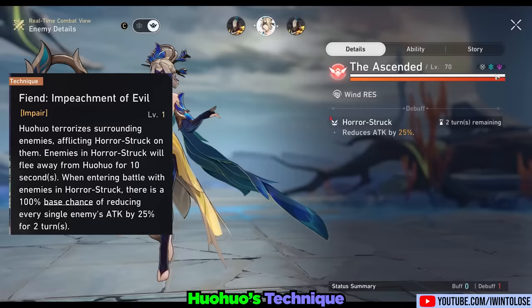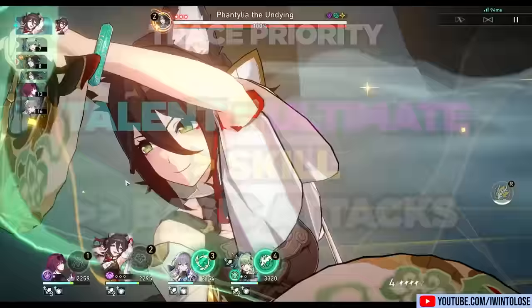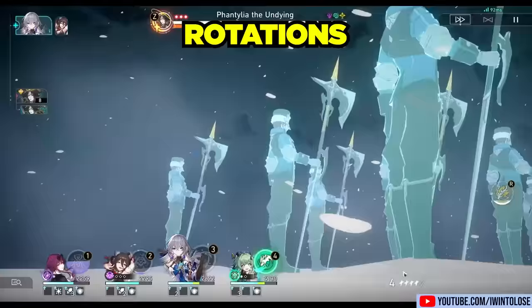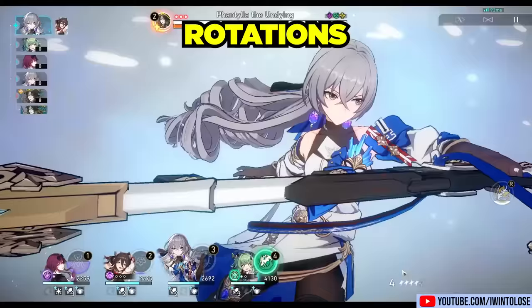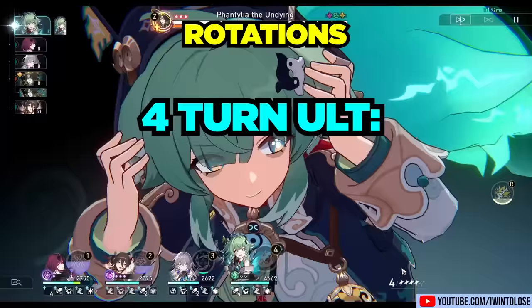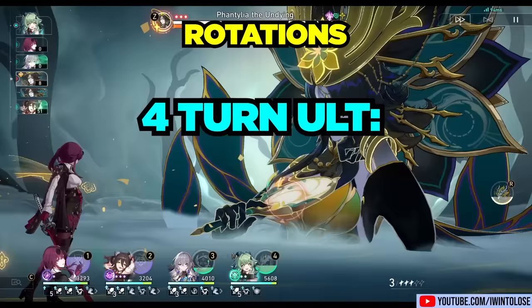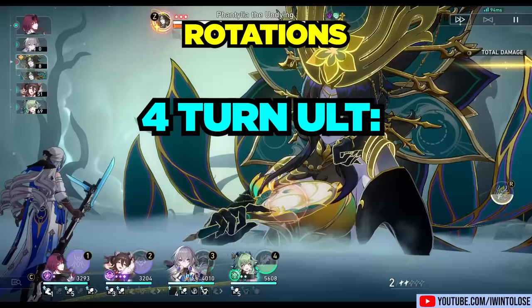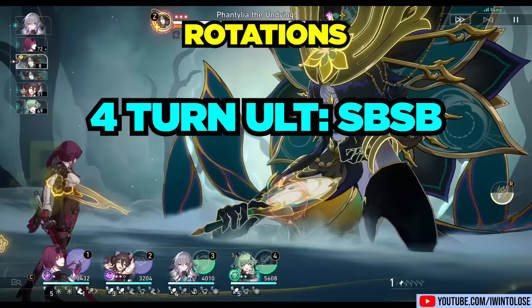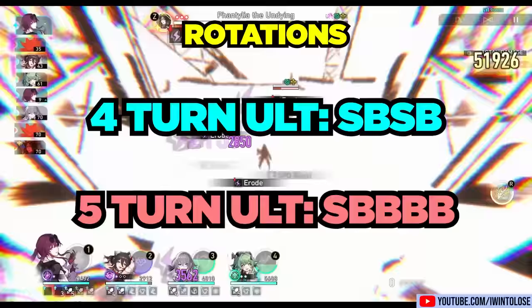For trace priority, I highly recommend leveling her talent and her ultimate first, followed by her skill. As for her basic attacks, you can just ignore it. For a basic rotation to get you started, you'll want to alternate between using her skill and basic attack. The reason for this is so that you can reliably cast her ultimate every four turns, and it also provides her with 100% uptime on her talent. I'll be calling this skill-basic-skill-basic the SPSB rotation. You can also go for a five-turn ultimate with much less heals by doing four basics and a skill, which is a great option if you need skill points for your main DPS and don't mind delaying her ultimate by potentially one turn.